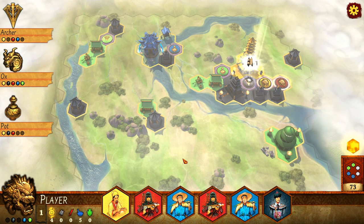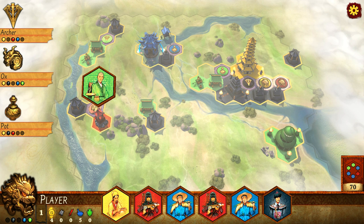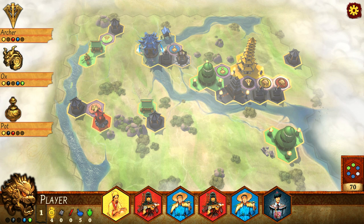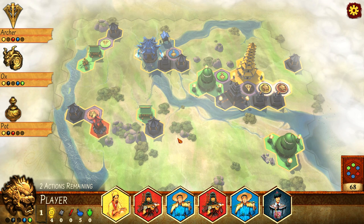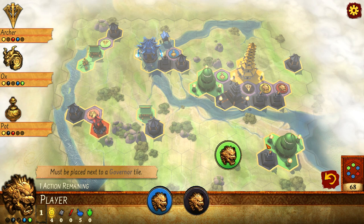I don't like to see farmer tiles in my hand. If I can avoid it, I like to just get those down, score the points, and free up those spaces for other tiles that might be useful. But I'm also kind of eyeing the balance here as well. I might as well play my governor tile there and steal that pagoda that was vacated.